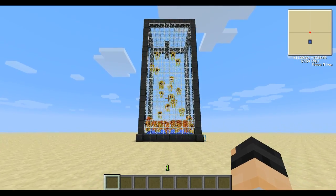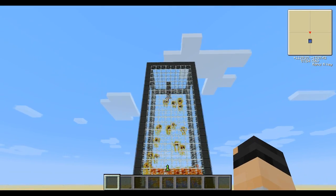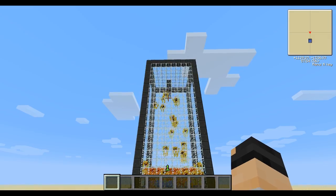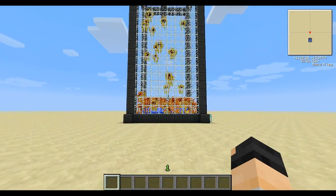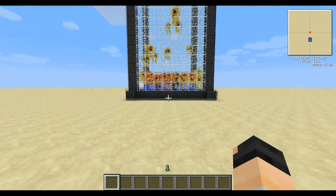The way you do it is you have a soul cage up there with a tier 5 blaze spawner with a tier 5 soul shard for blaze, and you have the blaze just fall down into some water.